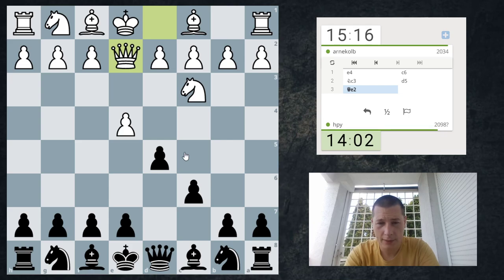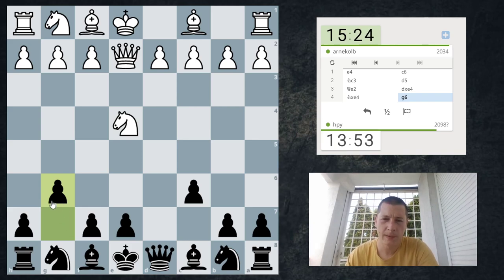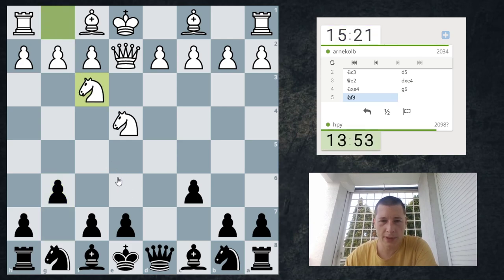If I take on e4 and knight takes e4, knight to d7 loses to checkmate — knight d6. What are the setups? I think I can play a g6 setup. I can also play with knight f6, allowing him to take, but I think I'm just going to take and play g6 because that's a perfectly good setup here. I get to develop my pieces to very natural squares and I also don't allow any tricks.